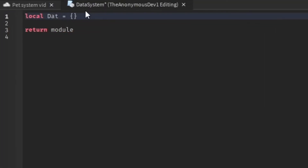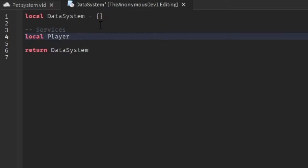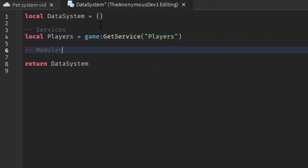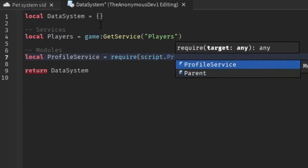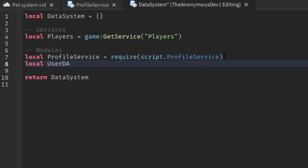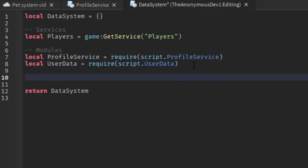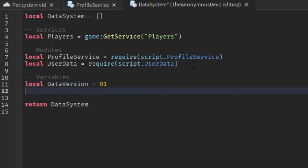Go into the data system module. We're going to do 'local DataSystem' then 'return DataSystem'. Now let's add some variables and services: 'local Players = game:GetService("Players")', then require the ProfileService module with 'local ProfileService = require(script.ProfileService)', and 'local UserData = require(script.UserData)'.